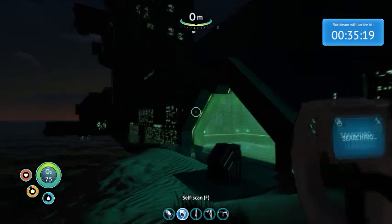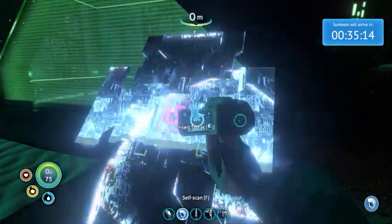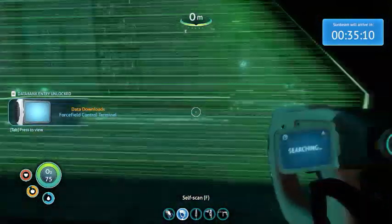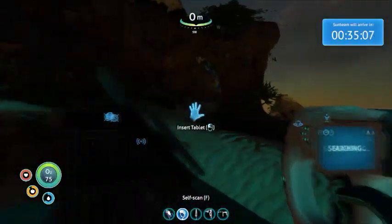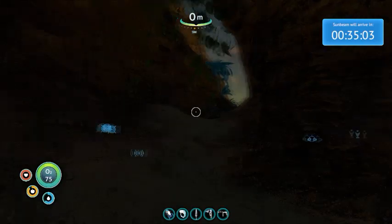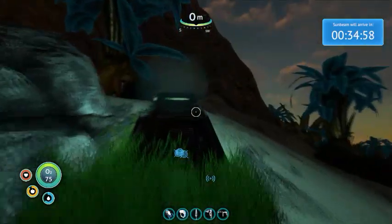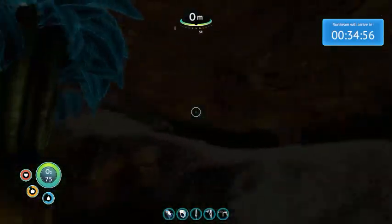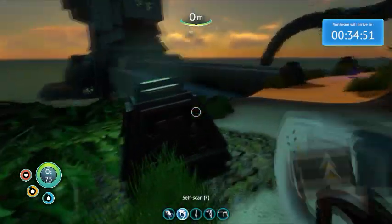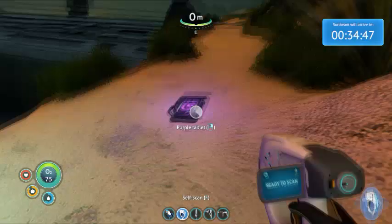First things first, you've got to get through this doorway here. That's the only way to get the ion cubes, which is what you need to power the teleporter. So I'm going to show you how to get through this gate. You're going to follow my character up the hill and you'll find a purple — kind of a purple-pink tablet looking thing. It's just up this hill. I'm going to run into it in one second. Here it comes, right there. So you use that little thing to get through the doorway. That's step one.